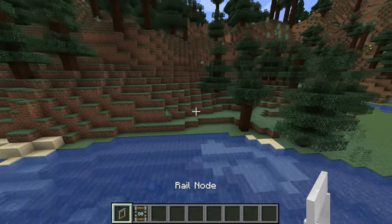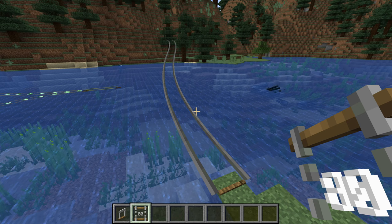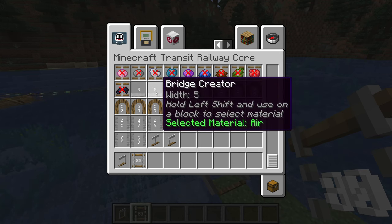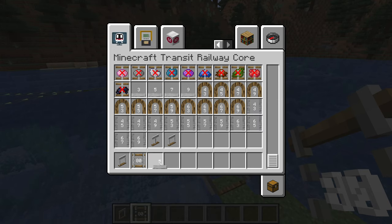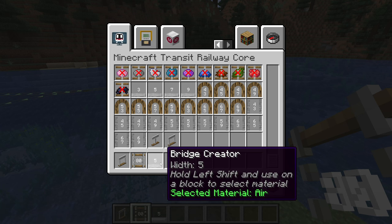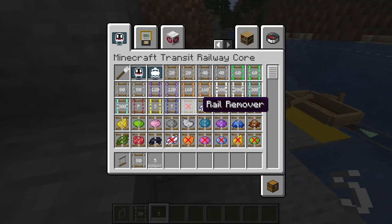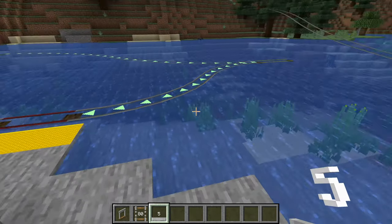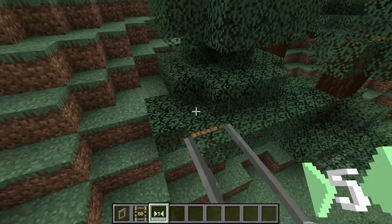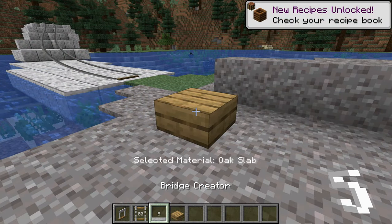Let's take a look at some new building tools. These items can only be used on existing rails, so let's create a short section of track for testing. The first tool is the bridge creator. There are four options available, each corresponding to the width of the bridge that will be created. Let's try using the bridge creator with a width of 5. To select what material our bridge will use, shift and right-click on the block. For this example, we will use polished diorite. Right-click the two nodes of the existing rail to start the building operation. Slabs can be used to follow slopes more closely.